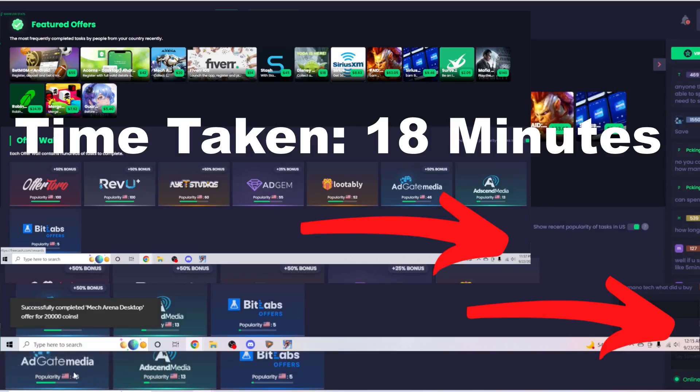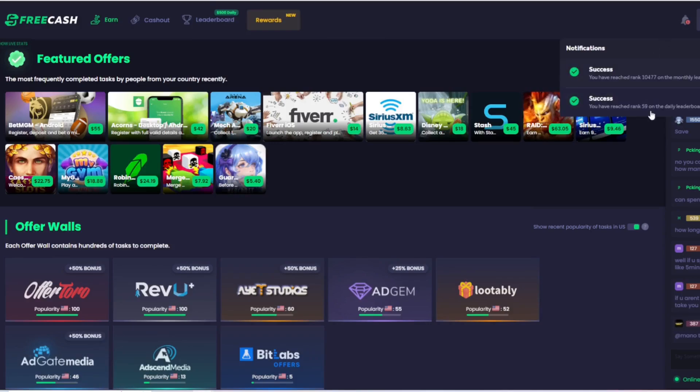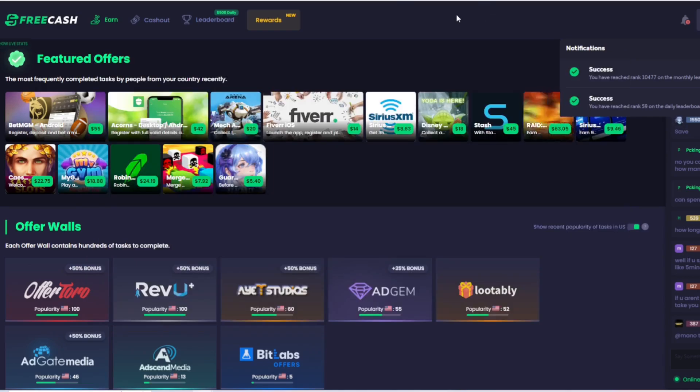And boom — our offer just came in for 20,000 coins. We did the Mech Arena thing right there, and we're now ranked on the leaderboard at number 59, so there's a little extra coming our way. This took about 10 minutes. I'll be honest — I spent $11 in the game, so basically instead of getting the full $20, $11 of that goes to paying off what I spent on my credit card. So it's going to be very quick and easy depending on how smart you play it.